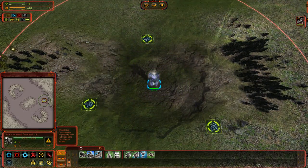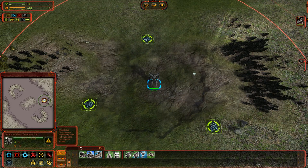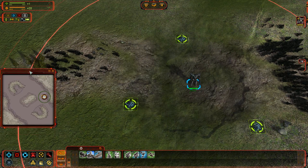Once you start the game, depending on the race you've chosen — in this case I've chosen Cybran — you are given a command unit. I'd like to draw attention to my mini-map over here, which you can resize, move around, or remove altogether.